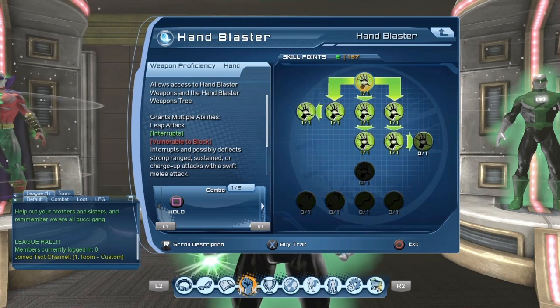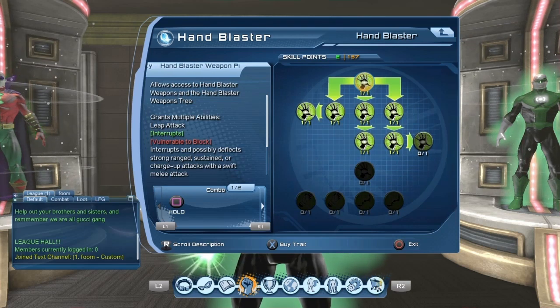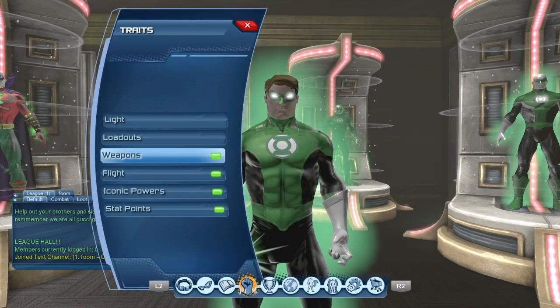There is a template you can use when you start the game for the Green Lantern character. It's pretty much a John Stewart template, but the template uses Brawling. Personally, I prefer to go with Hand Blasters, but it's a personal thing.